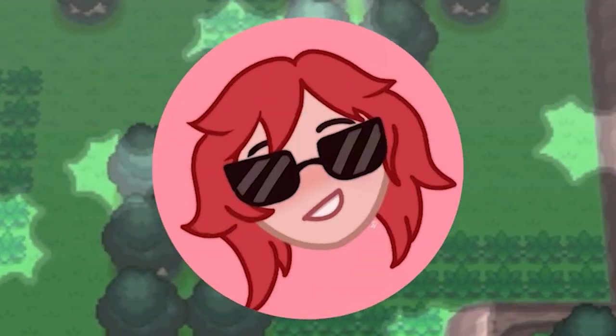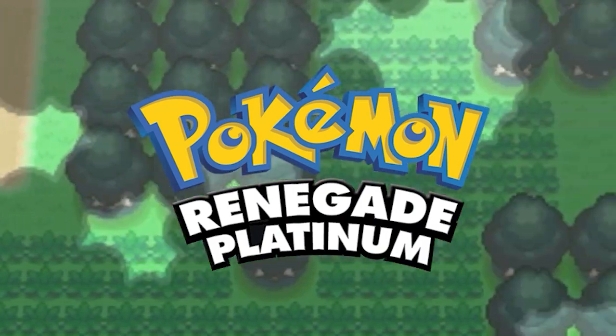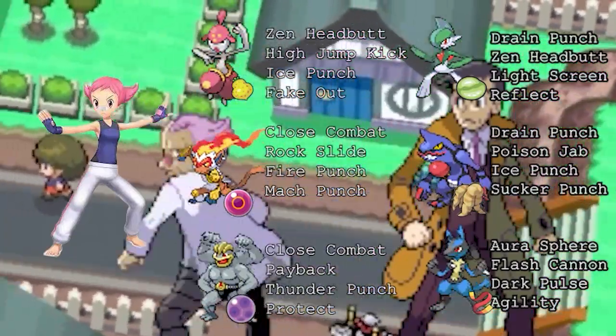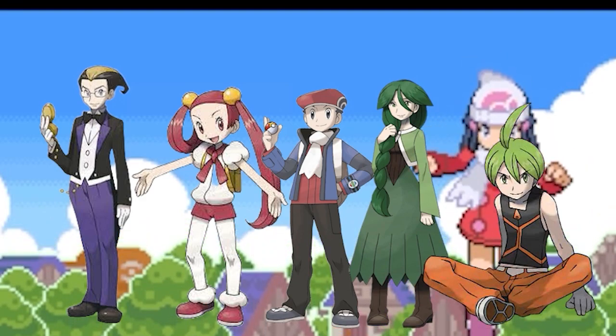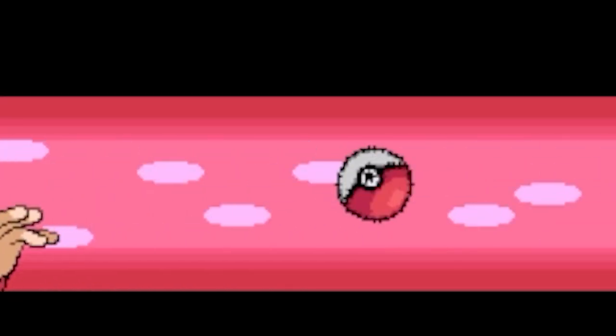For my first ever ROM hack, I decided to attempt Drayano's Renegade Platinum. Renegade makes Platinum a total nightmare, giving all gym leaders full teams of 6 Pokemon with competitive items, adding a bunch of new required mini-bosses, and even making you battle trainers that have legendary Pokemon. The game also makes fun changes like updating learnsets to generation 7, adding the fairy type, and changing the typing and stats of many Pokemon.